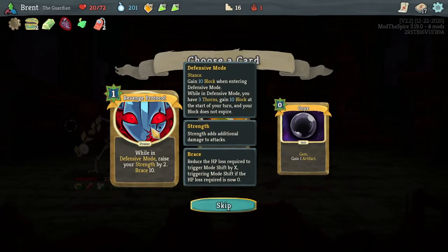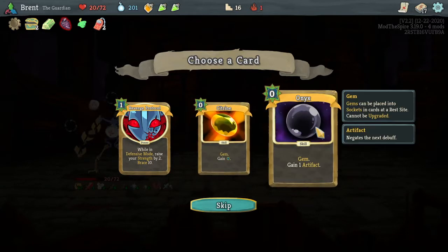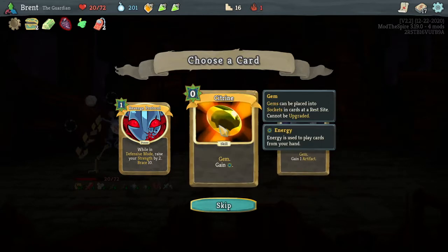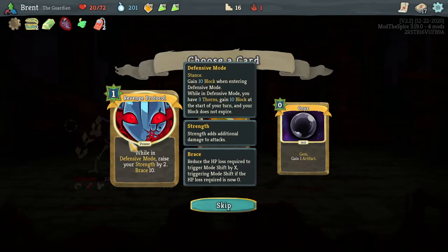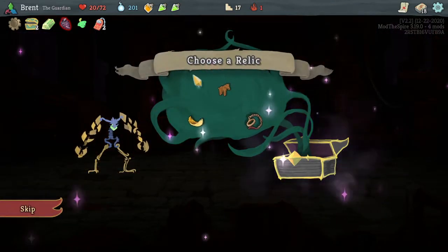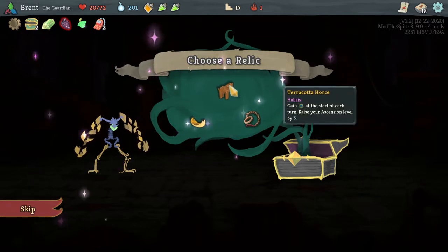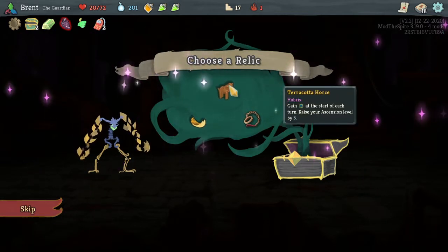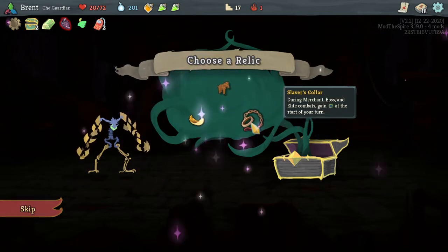Revenge Protocol - one defense more, raise your strength by two, Brace 10. So I just get plus two strength while in defensive mode. Gain an energy with Citrine, or gain one Artifact on it - Citrine is pretty good. Revenge Protocol gives us that strength - it's three strength and more Brace 10. We're a glass cannon. I'd love an upgraded gear. I don't know if they even make one - Slaver's Color or a Terracotta Horse. I don't think we're hurting that much on energy - it'd be really good in boss fights. Merchant, boss, elite. We'll try Slaver's Color here.